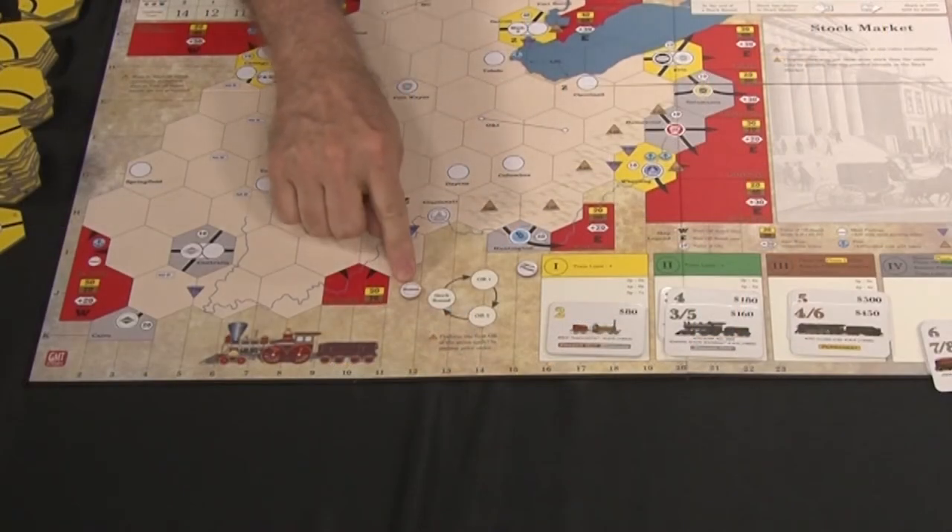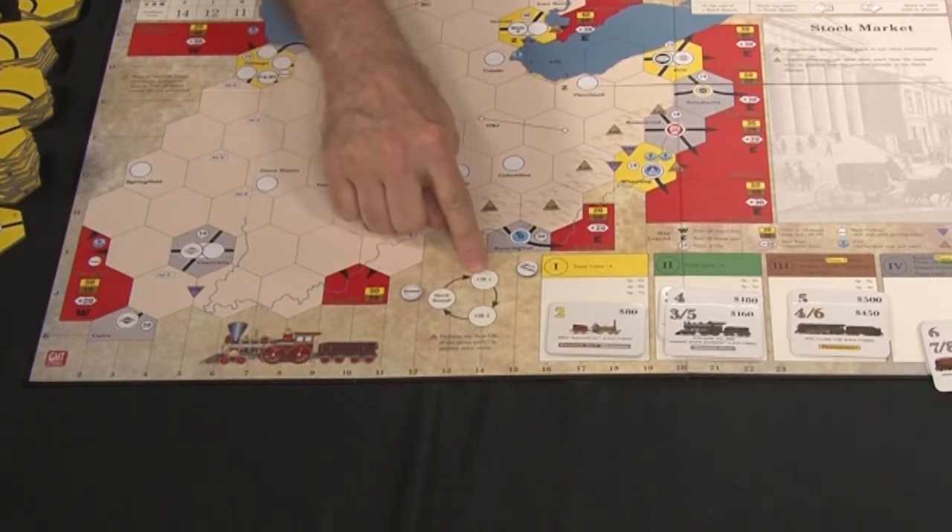In this game, companies are bought by players, and then the players operate those companies to make profits. The winner of the game will be the player who is the wealthiest at the end of the game. The game involves one stock round followed by two operating rounds. In the stock round, the players buy and sell ownership of companies, and in the operating rounds, the companies operate — they buy trains, lay track, place stations, and earn revenue. They may pay that revenue out to the players that own them, or retain it to invest in more track, trains, and so forth.